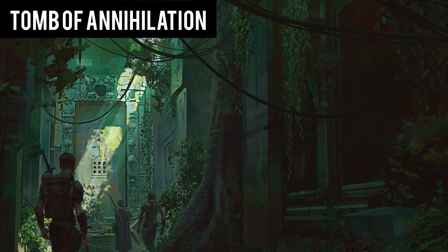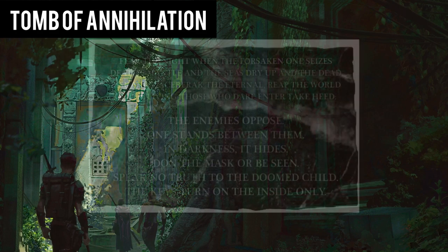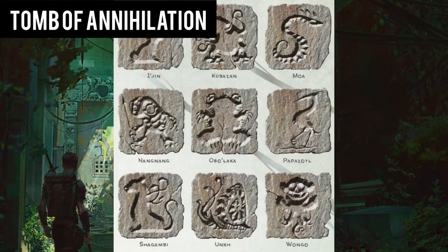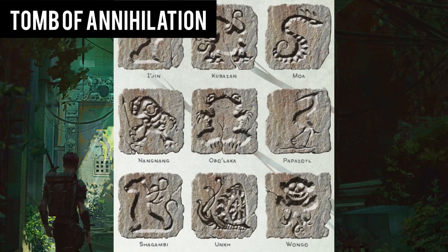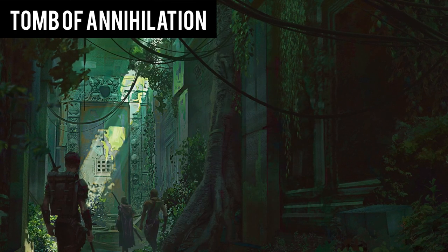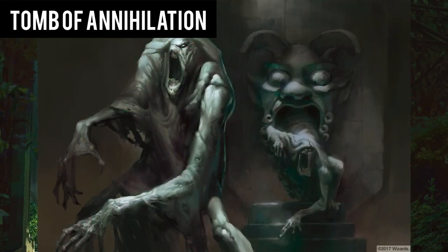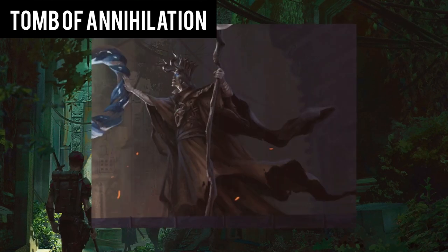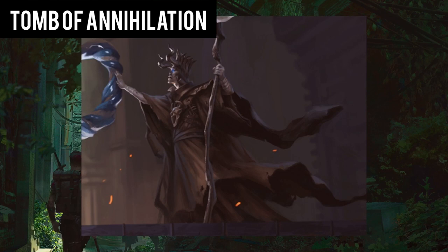Approaching the Tomb of the Nine Gods, you search around the area and find a hidden entrance into the tomb. Using the nine puzzle cubes that you've collected, you unlock the door and take your first steps into the dangerous dungeon. You traverse through the hallways and rooms, descending further into the dark crypt. Solving puzzles, gathering skeleton keys, and fighting monsters, you eventually gain the knowledge that this tomb was created by an evil lich named Aserorak.